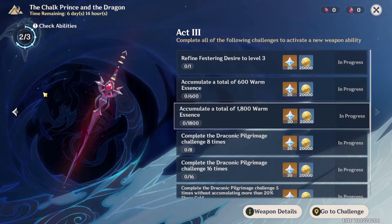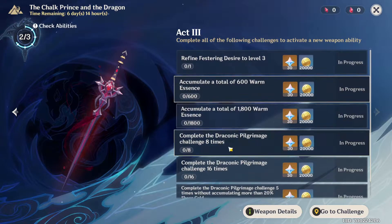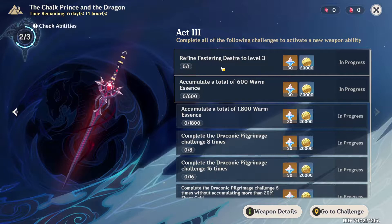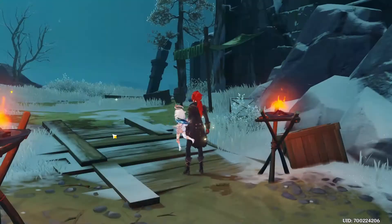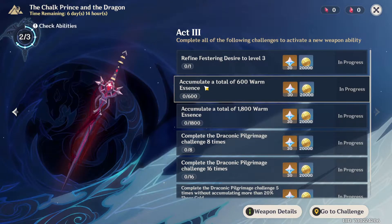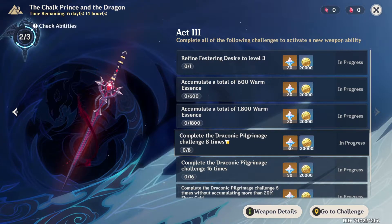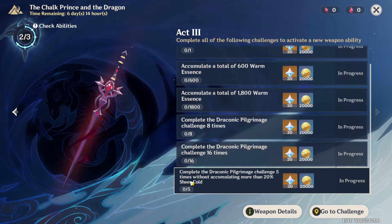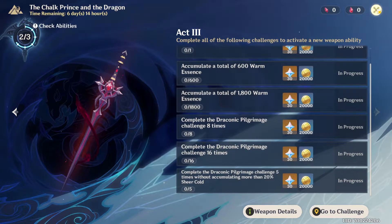After talking with him at his place we will unlock our egg tree event. Over here we need to refine our weapon to level three — we can simply do it from the event shop. Then we have to earn a total of 600 warm essence, then 1,800 warm essence, complete the challenge eight times, sixteen times, and move the dinosaur cold.